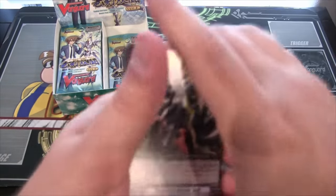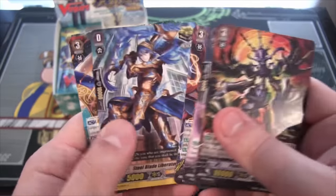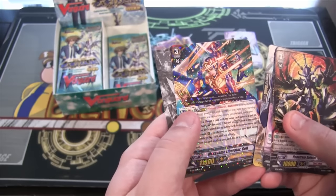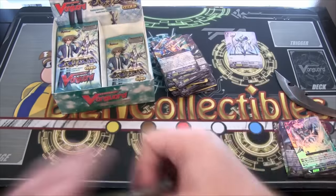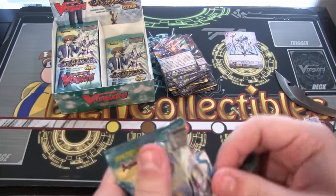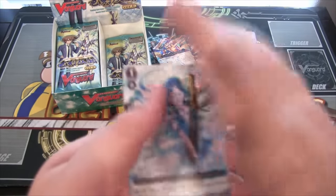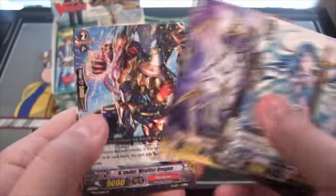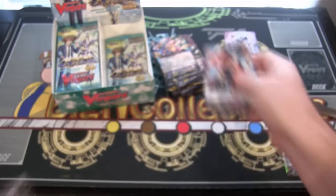Can you tell it's been a long day? My mind's not working the best on putting the cards where they're supposed to go. We have Merisame Liberator Coil, and that is Gold Paladin. And then we have a Narukami Brawler Wild Fish Dragon, Rare.